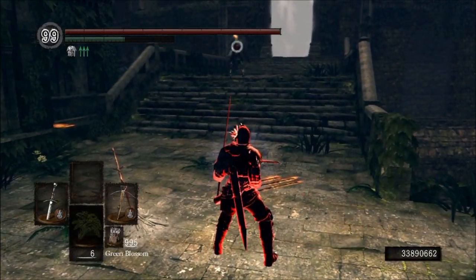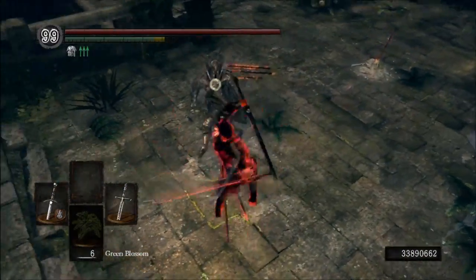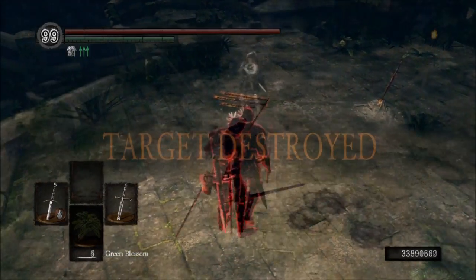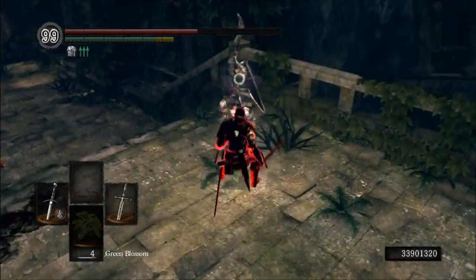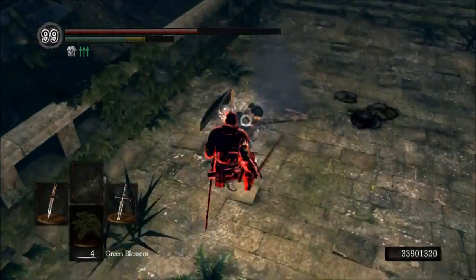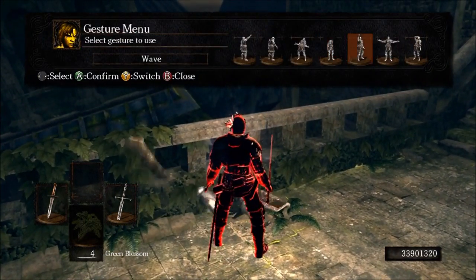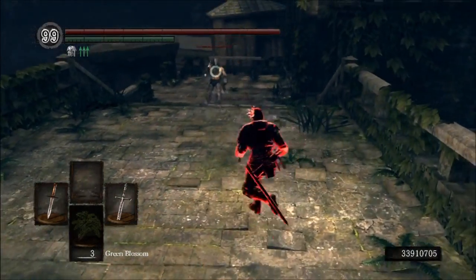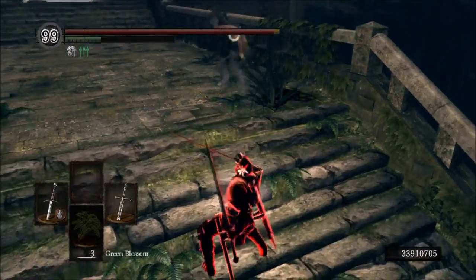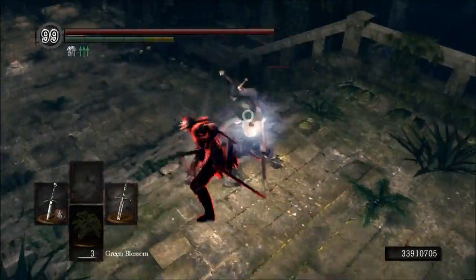Tip number five: pay attention to how much damage your weapon does and how much damage your opponent's weapon does. You really shouldn't be afraid to trade hits with your opponent, especially if you're out-damaging them. You can really trade hits for a killing blow — you can still live if you survive their hit and you're out-damaging them. I'm not saying trading hits is an ideal situation, but it's not something you should be so adamant to avoid. Chances are it's going to happen anyway without you even intending to do it, so just let it happen, expect it, take advantage of it, and be prepared.